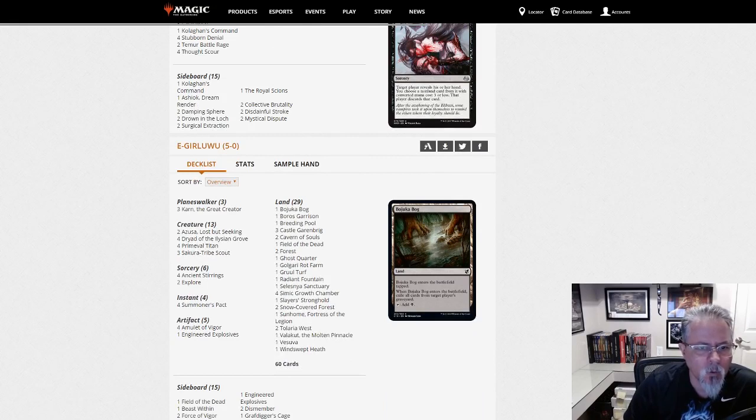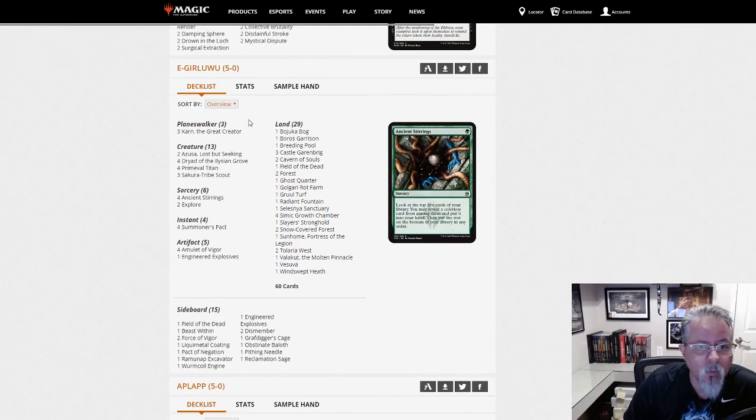E-Girl-Uwu — I love that handle, that's cool. This is the Amulet Titan deck, with three Karns and 29 lands. I've been seeing 30 in some builds; maybe with the Karn they're changing things up. Here's another Titan deck — I think this is the third different one we've seen. We've seen Titan Shift, Titan Field, and now Amulet Titan.